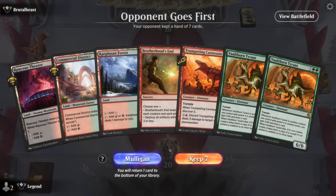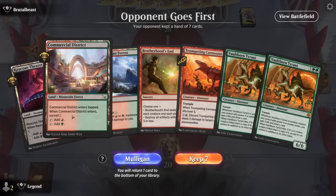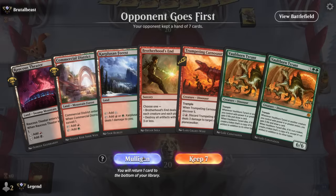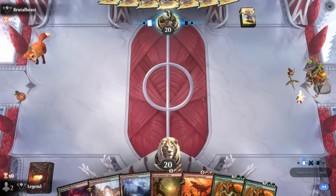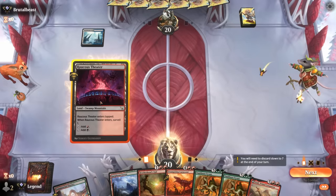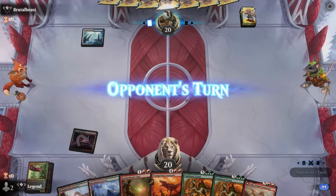Game 2: we're on the draw. The hand is missing a few pieces but has some early surveil lands and Brotherhood's End to catch up against aggro, so I'll try it. We're looking for discard outlets. Hatcher would be good in hand to give the team haste against Blue-White control with plenty of board wipes, so maybe keep that one on top.